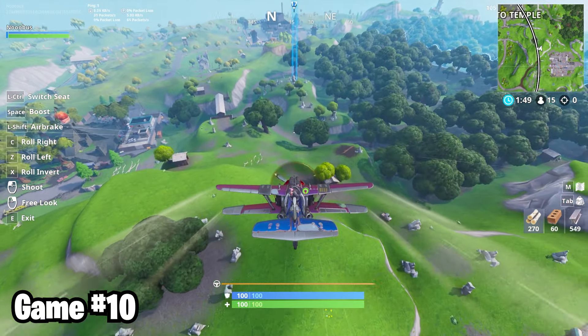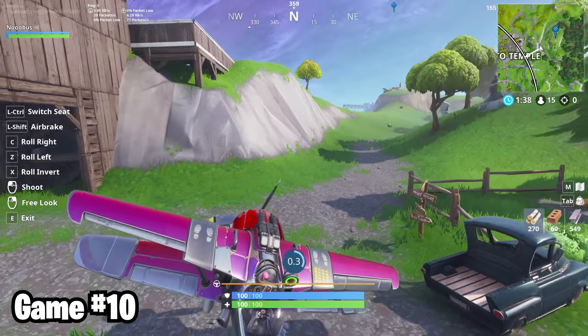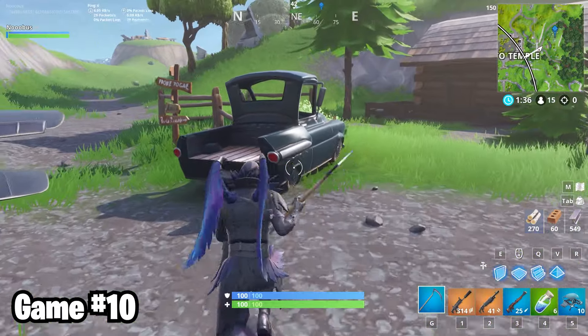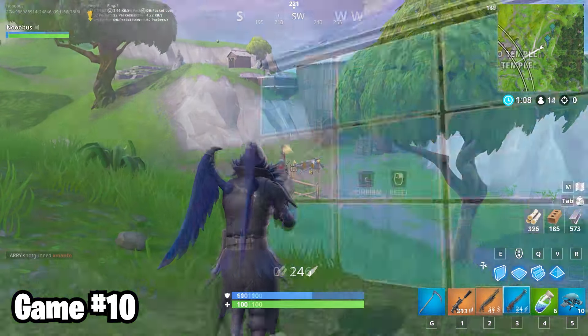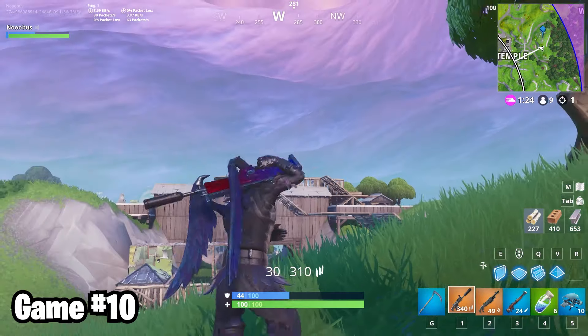Sometimes when the zone is really far away from Frosty, your only option for safe mats is the rock garden next to Wailing Woods. This video's coming out in season eight, so this place doesn't exist anymore, but you get the point. As I was busy farming, a Lynx tried to hijack my plane. I put her down. Someone shot me while I was killing her, but then someone else shot at them. I killed both of them.